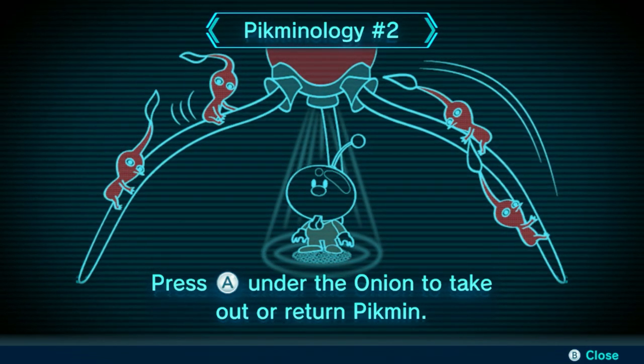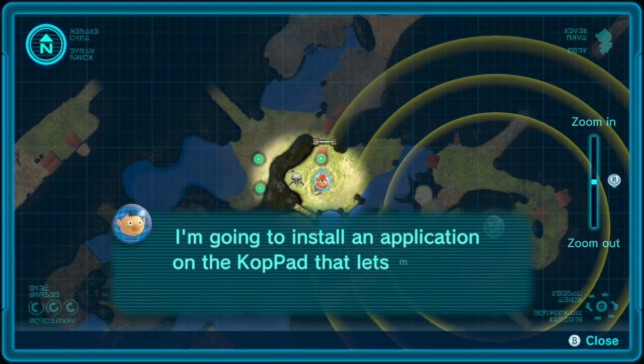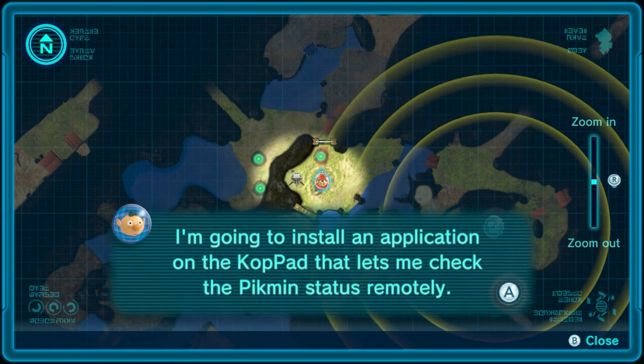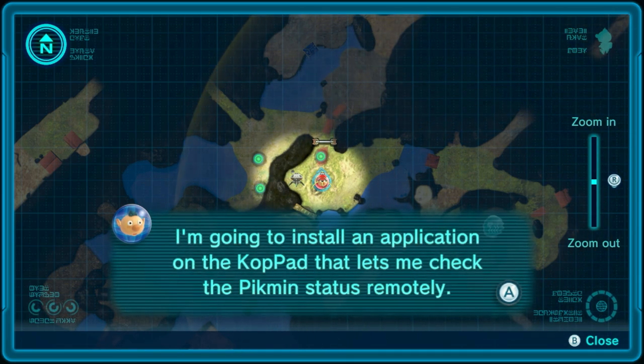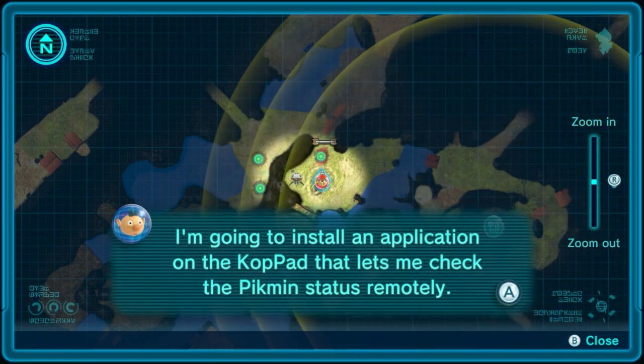Press A under the Onion to take out or return Pikmin — you can do that at any time of the day. Right now we're going to worry about the mobile phone app being added into our code pad. I'm going to install an application in the code pad that lets me check the Pikmin's status remotely.